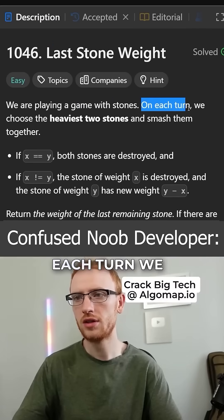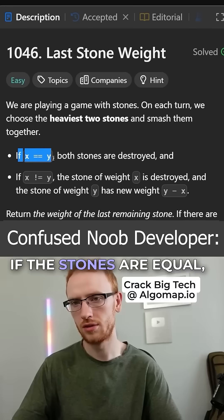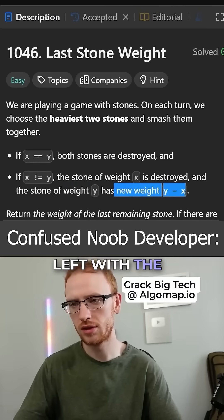We are playing a game with stones, and on each turn we choose the heaviest two stones and smash them together. If the stones are equal, then both are destroyed, and if they're not equal, then the smaller stone is destroyed and the bigger stone will be left with the difference.